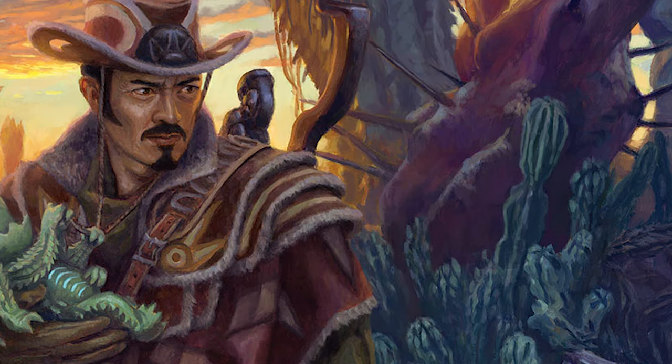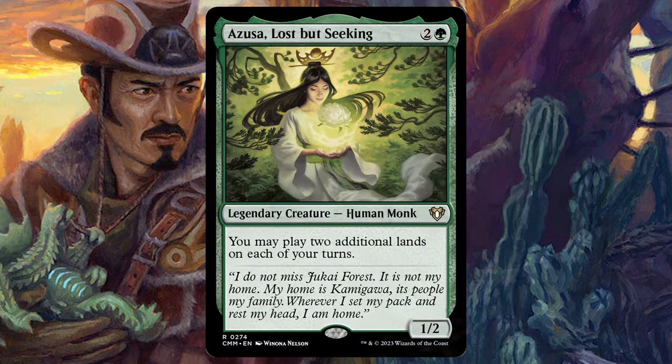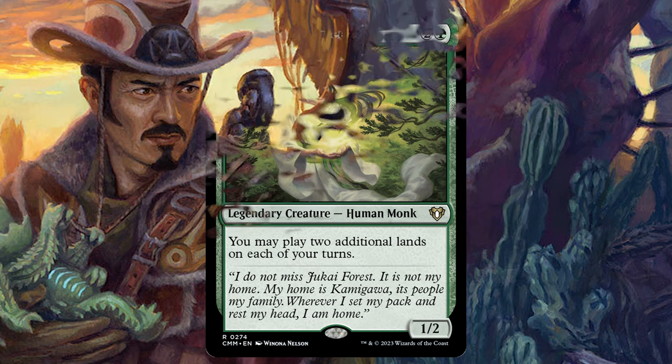Since this deck is very heavy on non-basic lands, we're also taking out Springbloom Druid — two and a green, when it enters you can sacrifice a land and if you do, search for two basics and put them onto the battlefield. It's a great effect but there aren't many basics in the deck. Instead, we're bringing in Azusa, Lost but Seeking — two and a green, a 1/2 that lets you play two additional lands on your turn, helping us get ahead on the mana curve despite lands coming in tapped.